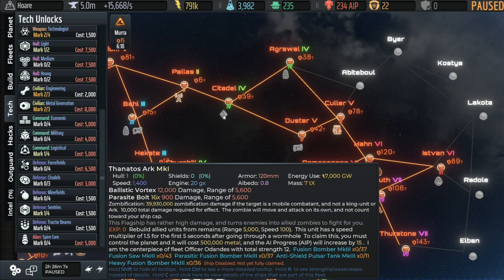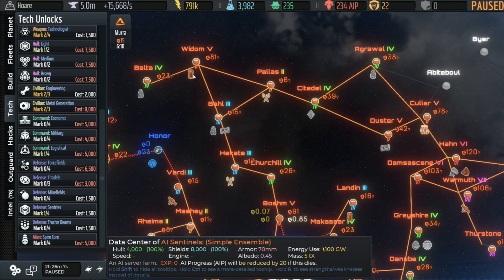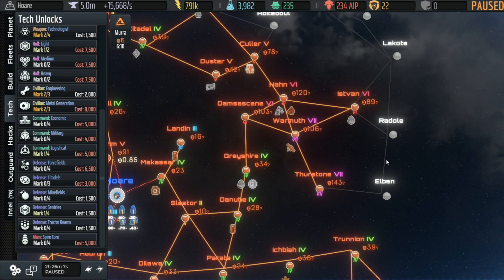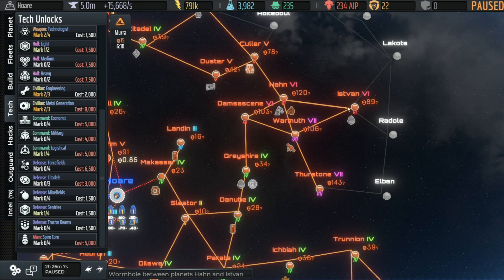Now if we look around more, we've got a Thanatos — another officer fleet. You can see all the ships it gets down there at the bottom. It has high damage and turns enemies into allied zombies to fight for you, so it's like the parasites, only much stronger. This is an ARC — another super weapon. More fleets, another alarm post, another data center over here that we could get. But only a few systems left, and look at this — we have some Mark 7 systems and some Mark 6 systems. When you see Mark 6 and Mark 7 systems, you know you're getting close.